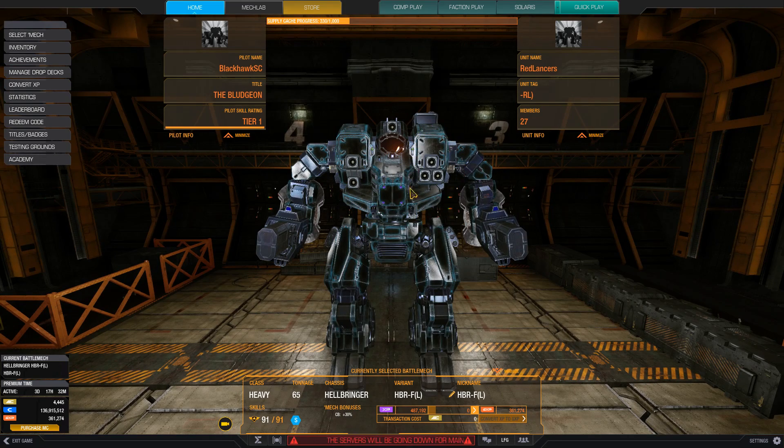During map selection you want to choose maps that offer mid-range hill-peek opportunities where the battle normally occurs — maps like Polar Highlands, Frozen City Domination, New Forest Colony, and Terra Therma. I'll demo a Terra Therma game in this video to show how good the Hellbringer is on that map. You want to avoid close-quarters maps like Solaris City, Mining Collective, and Frozen City Classic, and super long-range maps like Alpine Peaks and Frozen City Assault.